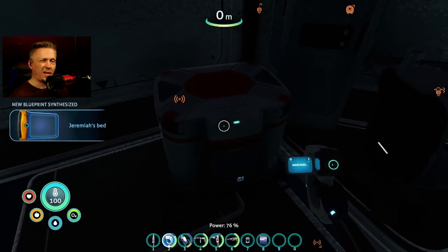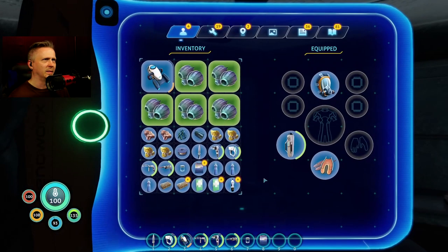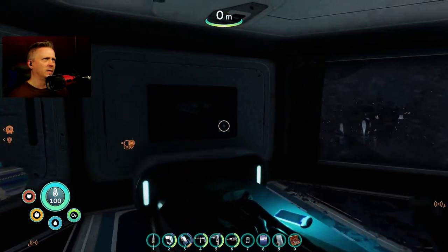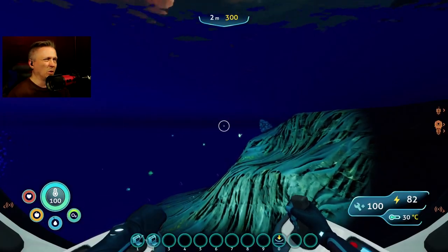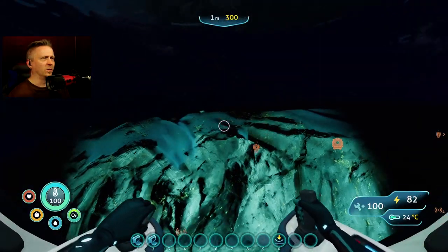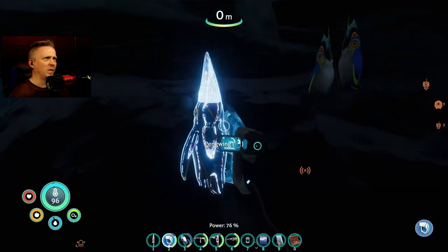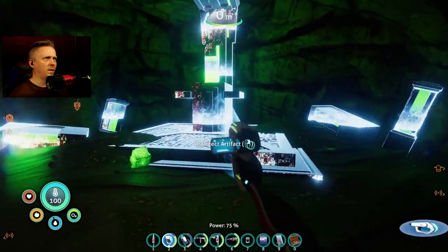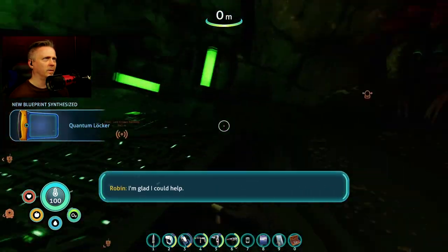Can't scan the modification station since I've already unlocked it. I wanted another shrub nut but I'm running out of room. Got a poster, more PDA entries, and I'm done here. Since I'm close by, I figure why not go ahead to the beach cave where the thermal lily is, grab the architect artifact scan, and also scan the penguins. There we go — architect artifact scanned, and I grabbed some ion cubes — I've got room.